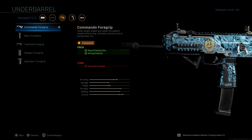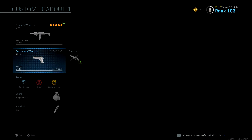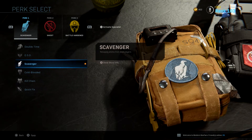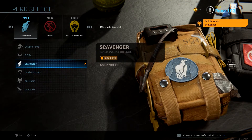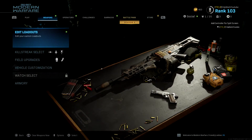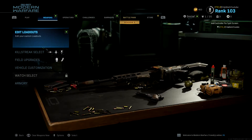That's pretty much it for the attachments. Secondary does not matter. For perks, I run Cold-Blooded, but you could use Scavenger — it depends. Honestly, I would suggest running Scavenger, Ghost, and Battle Hardened, with a fire grenade for the equipment. That's pretty much it. I'm going to show you guys some gameplay right now — hope you guys enjoy. Drop a like and subscribe. I'll see you guys in a bit.